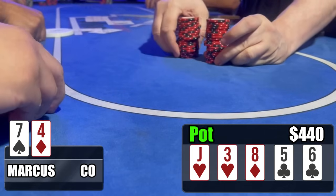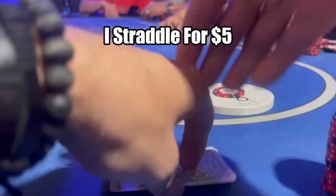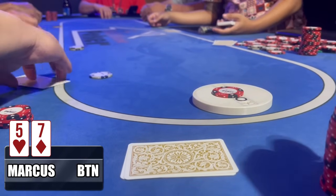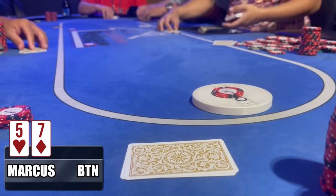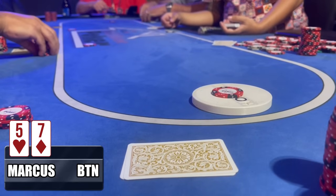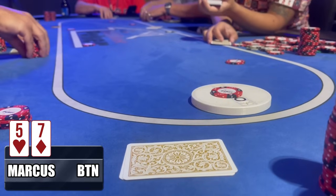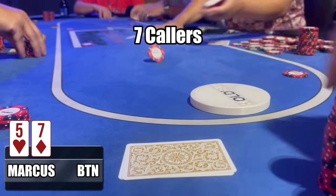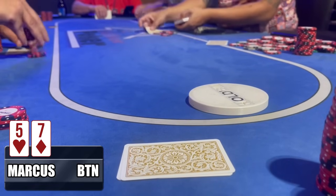For the next hand we are on the button straddle for $5. We upgrade from 7-4 to 7-5, so our hands are improving — this is basically peak poker. You want to keep playing better cards than the last cards you played; that way they can never know what you have. Action goes around and everyone calls the $5 — we go seven-handed to the flop.